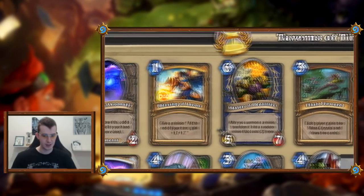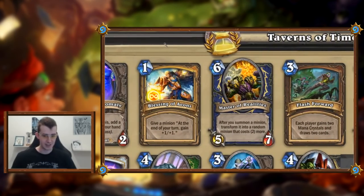Alright, moving on. Blessing of Aeons: give a minion at the end of your turn plus one plus one. So it's one mana, give your minion plus one plus one, but you can't trade with it first. It is a win condition — let's say you have a Tar Creeper protecting a minion and you put this on the other minion, it just keeps getting stronger. If it were at the start of the turn I wouldn't really like it, but at the end of the turn it can actually give you a win con. This looks pretty decent — probably something you want in a more low-curve aggressive paladin.